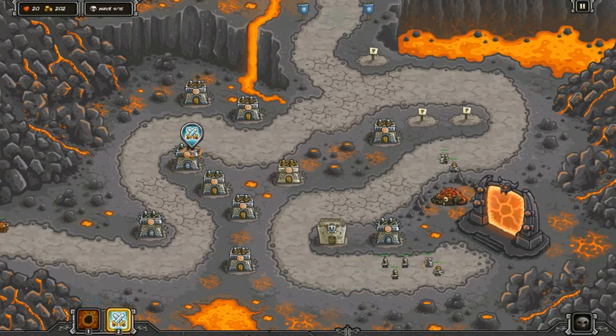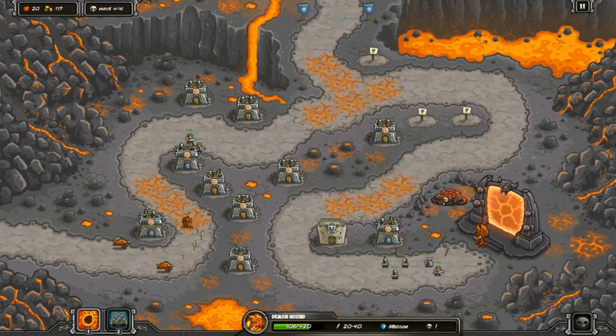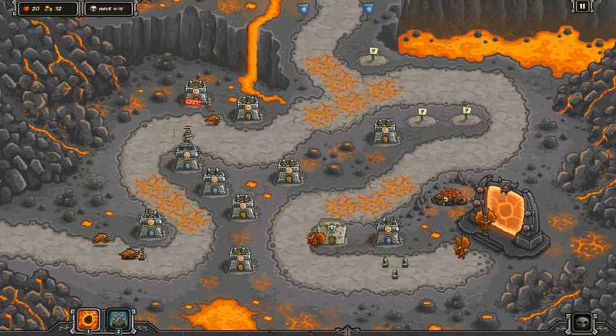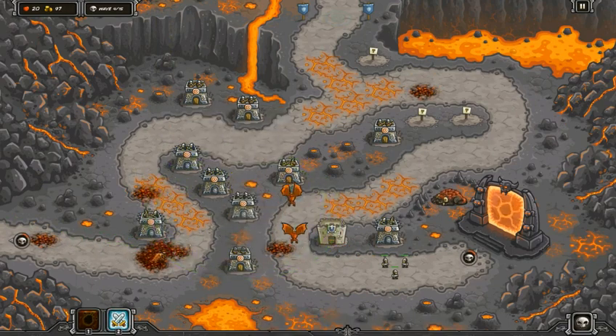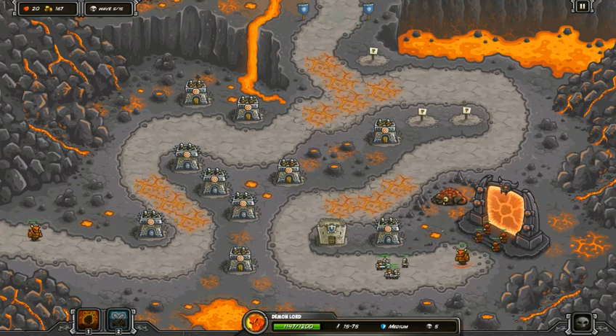I'm going to hack away at them, but one thing a lot of people don't know about this stage is something important that will make you think twice about the difficulty. All magic resistant enemies appear on the left side only — demon lord, demon hound, demon lord, 16 demon spawn. It's only magic resistant enemies on the left, and a combination of armor, physical, and magic resistant enemies on the right side. That's a good, useful tip to keep in mind when setting up your towers.